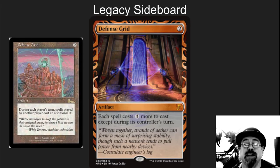Next one here we've got is Defense Grid. This is a Legacy sideboard card. This is the type of card you want to put in competitive EDH. It is a great card — it shuts down counterspells and people have to think twice before casting anything on your turn.